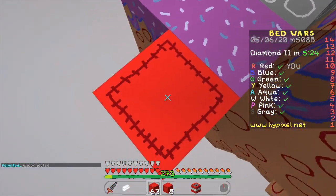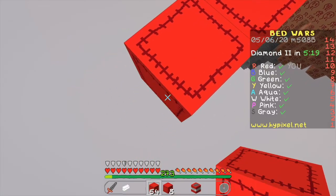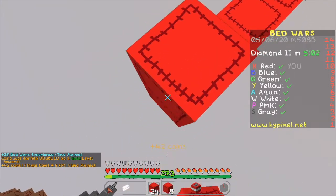Oh, what is going on? When I sneak — is this some 1.15 thing I don't know about, or is this part of the texture pack? My perspective actually moves down when I sneak.